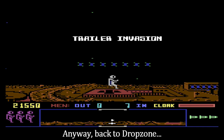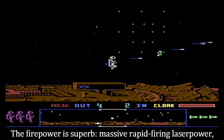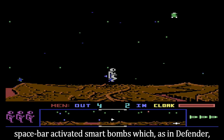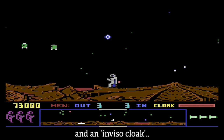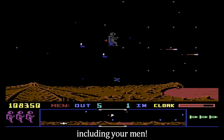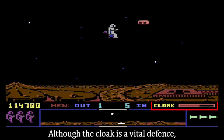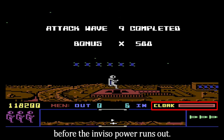Anyway, back to Drop Zone. The firepower is superb: massive, rapid-firing laser power. Spacebar-activated smart bombs, which, as in Defender, destroy everything on screen, and an Inviso cloak. To activate, hit any key apart from the spacebar, which will allow you to go through everything, including your men. Although the cloak is a vital defence, it can only be used for a short amount of time before the Inviso power runs out.